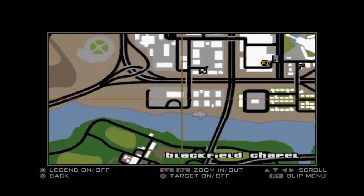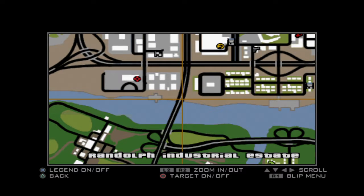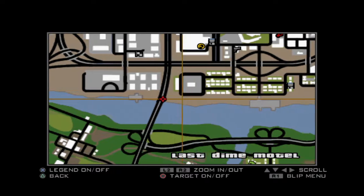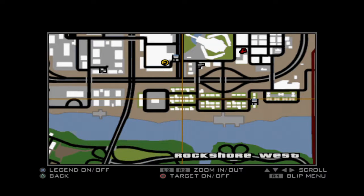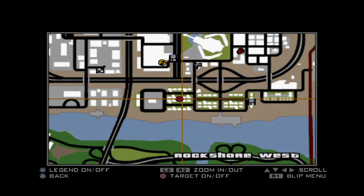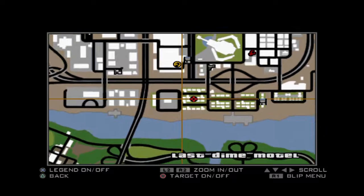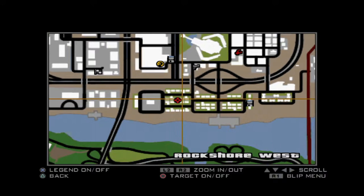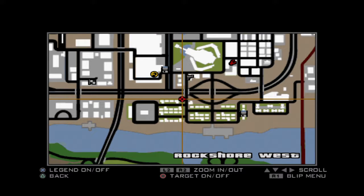I then grabbed another one just down here in this building, then another one right underneath the bridge. There's a little section you can get under and it's on there. There are two over here: one in the middle of this row of houses in the back garden. Just follow this line right in the middle going from west to east and you can't miss it. There's another one behind the northern side of that house.